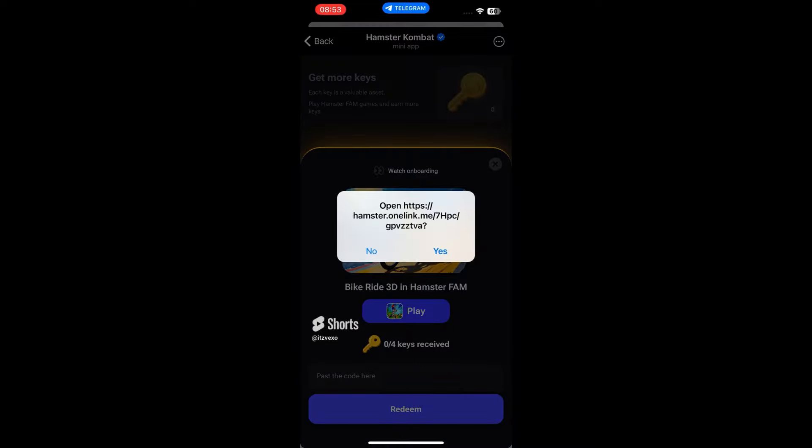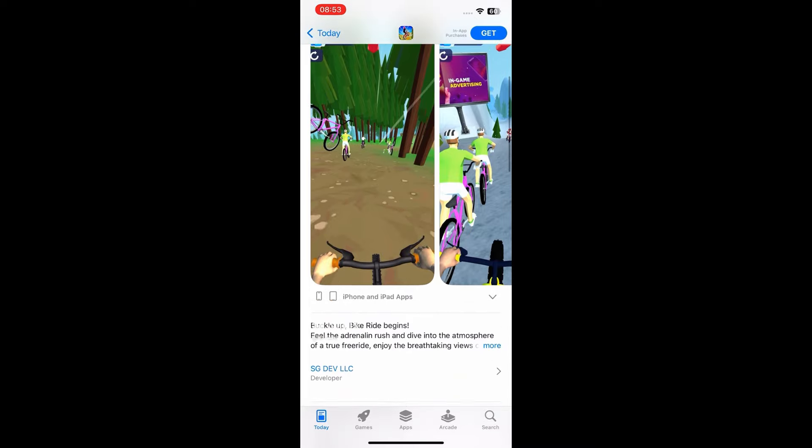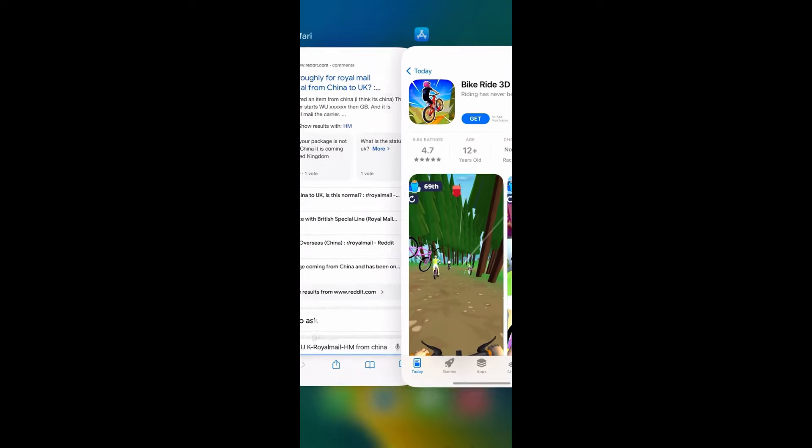I'm going to go ahead and click play — let's get a key. This is the game you need to play. By playing this game, you will get keys. As soon as you get a key from playing this game, you can go ahead and put the key into Hamster Combat.